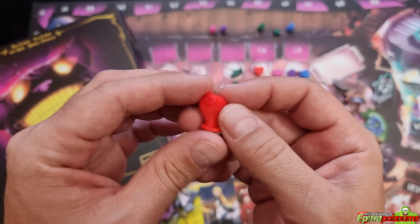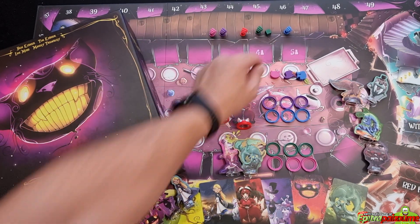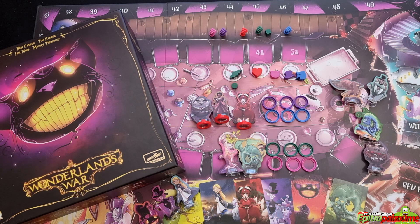A closed fist stands for power in battle. Instead of a simple cube, you have the fist to indicate the respective strength — the battle strength in each battle — so you can see who is ahead.